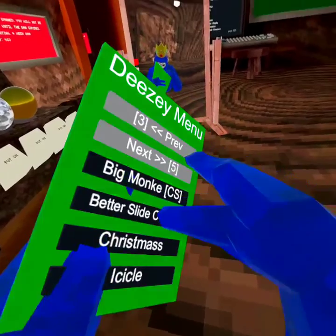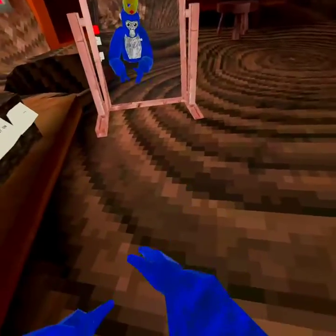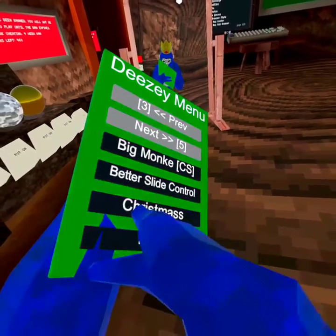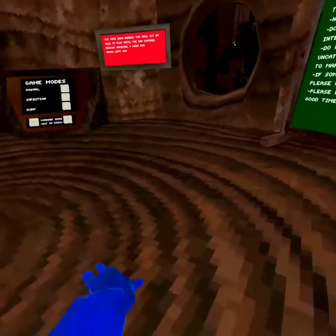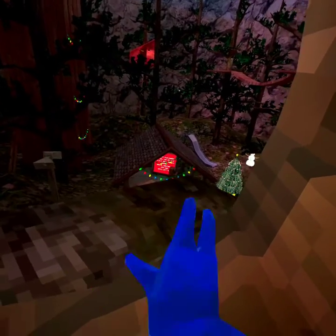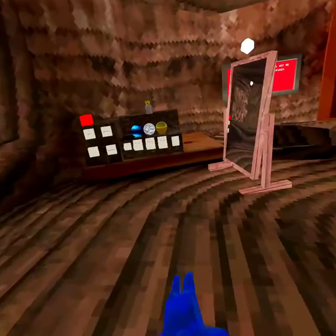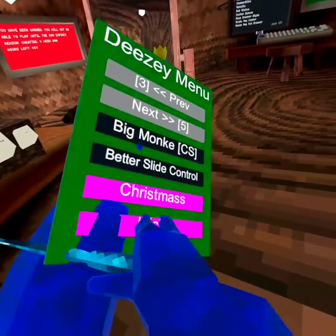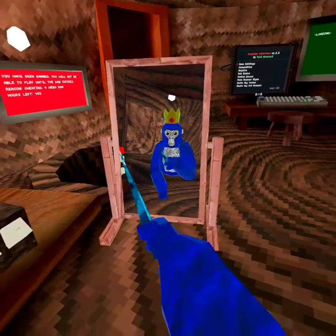Big monkey doesn't work because I'm banned. Slide control — it lets you steer on the ice by moving your hand like this. Christmas — it gives you Christmas lights, a snowman, and a Christmas tree. When you're banned it makes things brighter, so I'm actually going to keep that mod on because I like it. Icicle — it gives you the icicle in your hand, as you can see here.